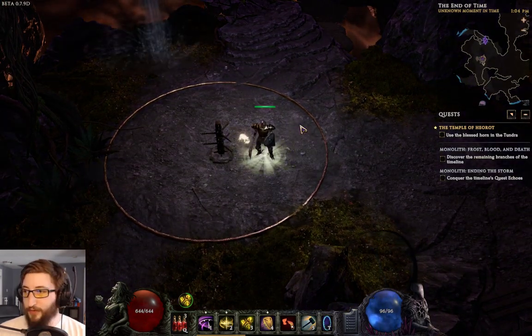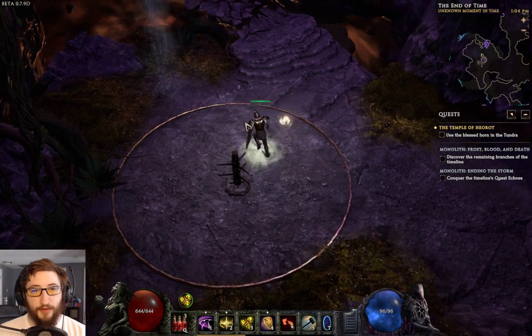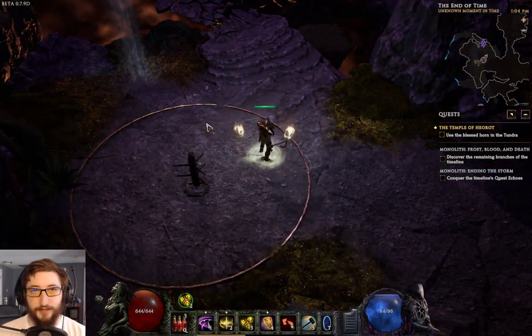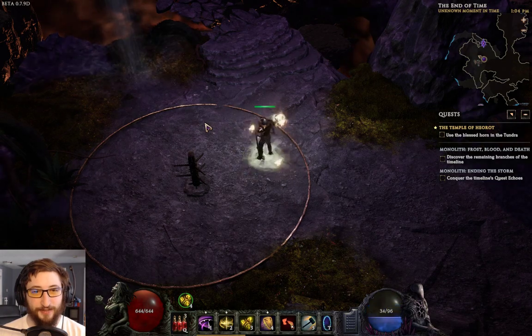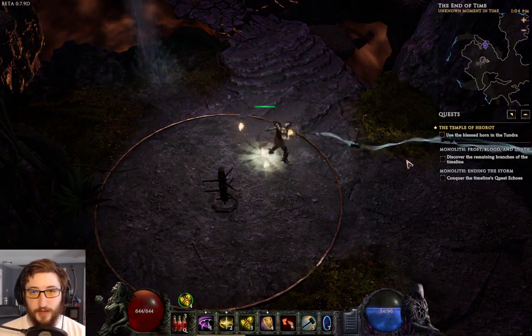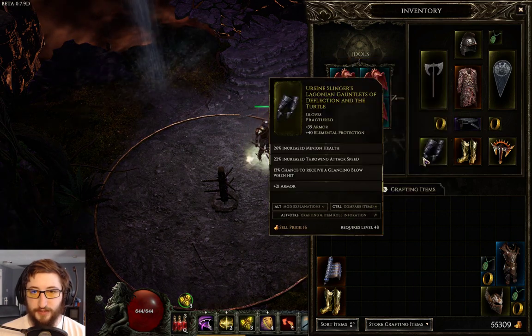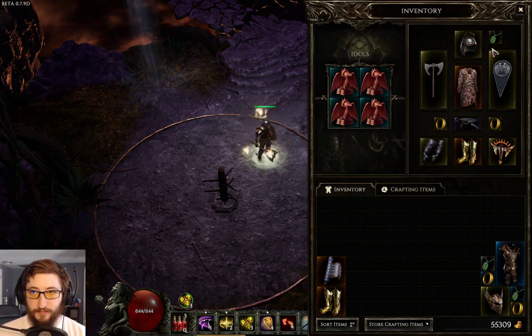I wanted to do an overview of my damage over time hammer throw build. This is a build about attacking things really fast — that's the entire build. Hammer throw using tier 5 Slingers on rings and gloves — I believe that's all you can get it on, rings and gloves. So max attack speed from gear.